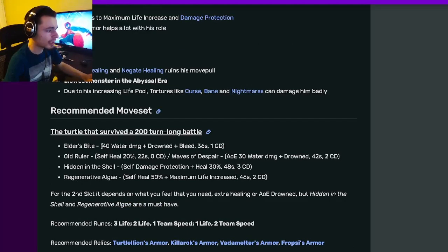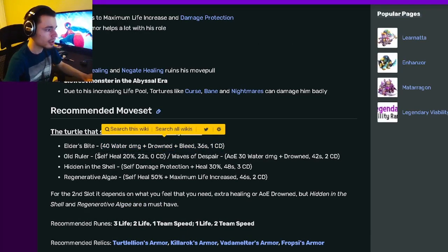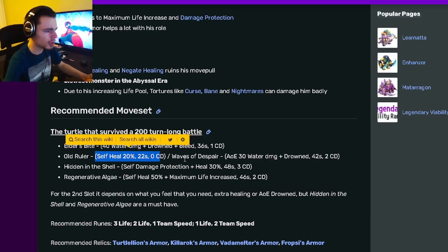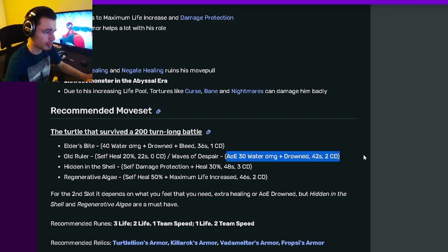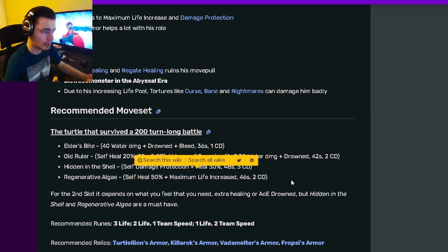Looking at his moves, he has a 40 water damage plus drown plus bleed, which is pretty good. He also has a self heal 20% with no cooldown, or he can use an AoE 30 water damage with drown. He also has a self damage protection with heal 30%, and a heal 50% with maximum life increase.